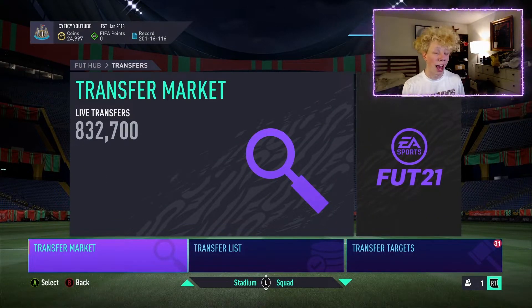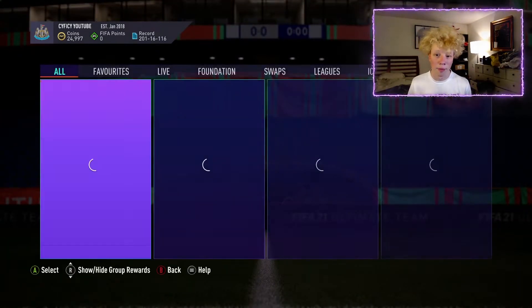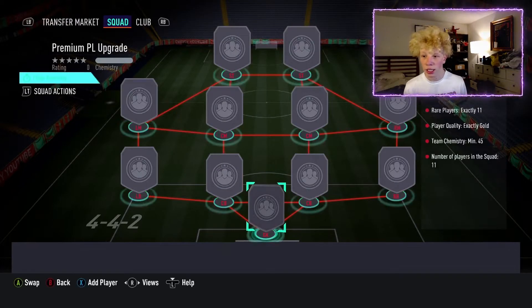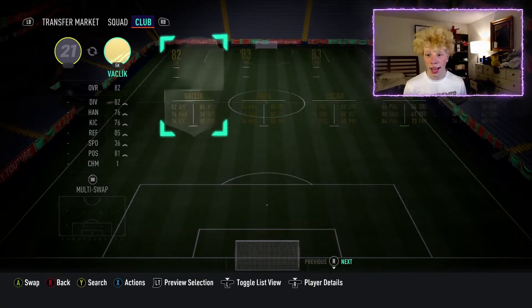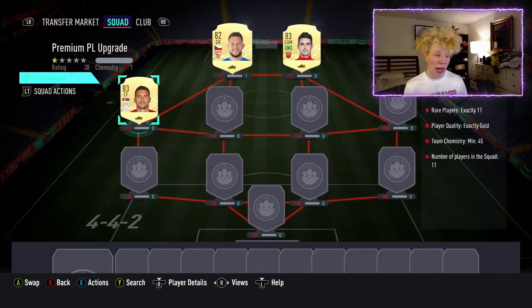Buy 10 to 15 players at a time because if you do more than that you could get market banned or SBC banned, so be careful. Spend all your coins that way, then go to the SBCs. Favorite them so it's a bit faster. When filling the squad, don't click 'Squad Builder' as that puts random players from your club — instead search by newest, then manually put every single player in the squad, submit it, go back to unassigned, and there will be 11 players to store back.